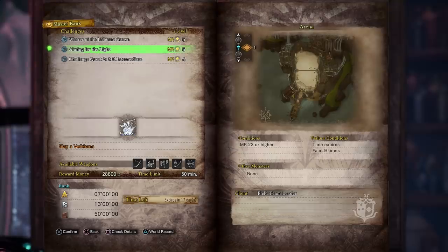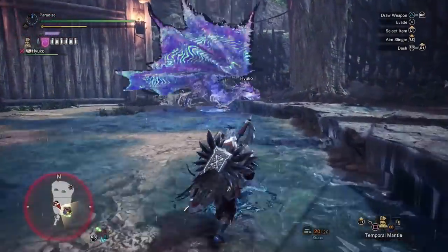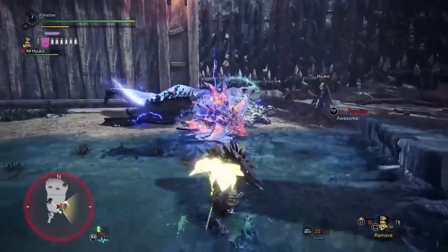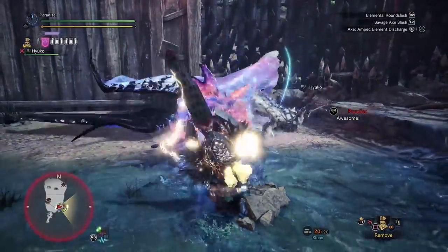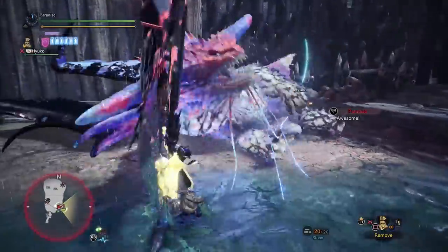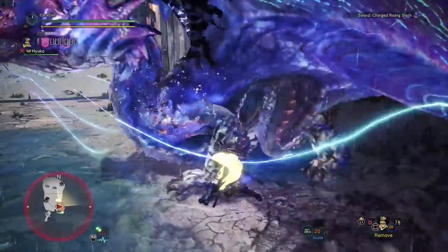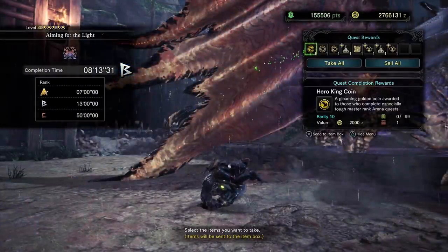Right now we have Velkhana and Namielle as our options. I'm personally not a big fan of fighting Velkhana, so I wouldn't recommend that one. However, Namielle is probably the easiest elder dragon to fight, so I'd definitely recommend the Namielle quest. There's a pretty nice Charge Blade loadout that completely destroys it, and it seems like you get two or three coins — sometimes one if you're unlucky.